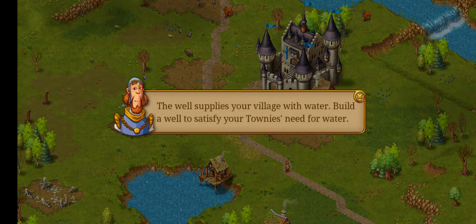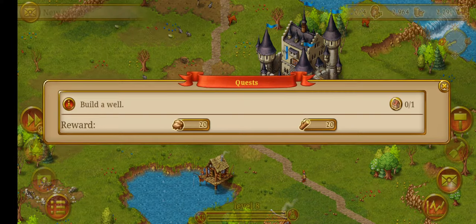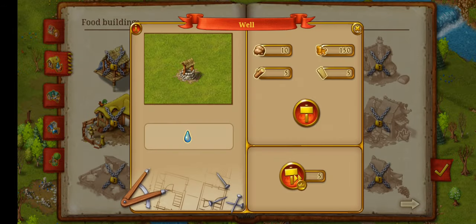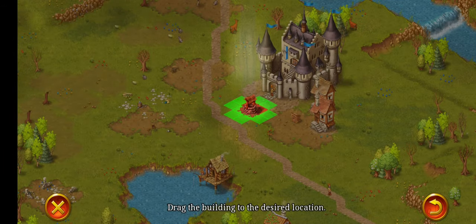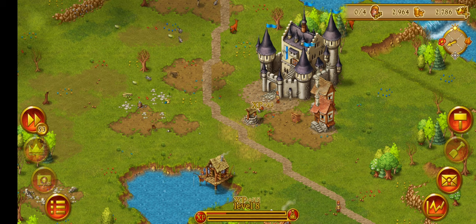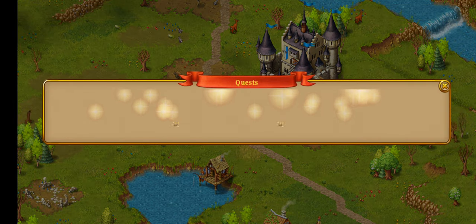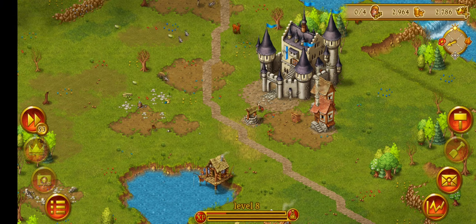The well supplies your village with water. Build a well to satisfy your town's needs for water. Let's do a quick fast besiege. There we go — boom. It's pretty decent, infinite water.